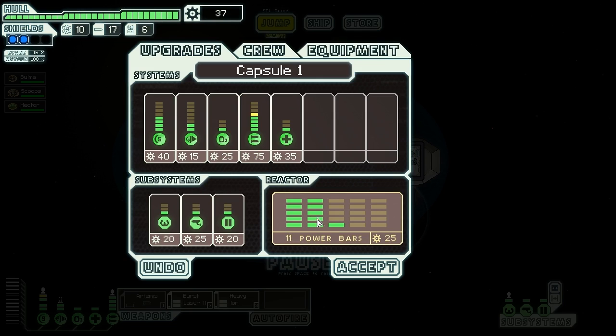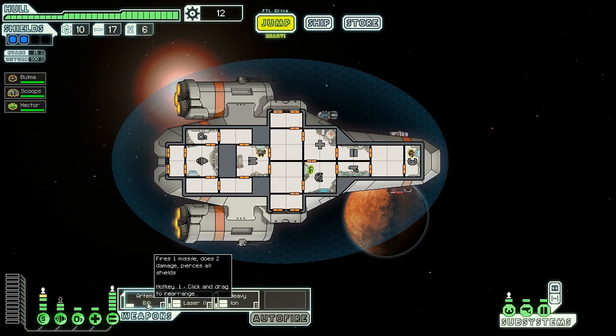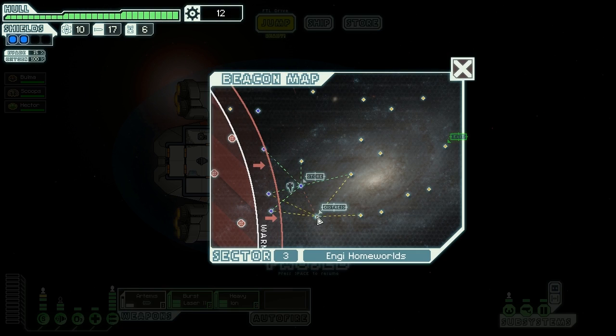Instead we could upgrade our weapon system by one and our energy system. That way we can power up our rocket launcher as well, and then we've got three weapons and a level two shield. We've got three crew members so we are doing pretty well.